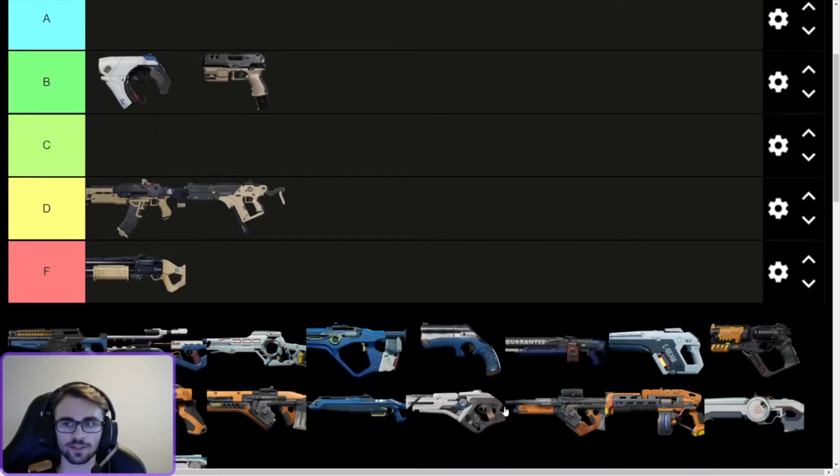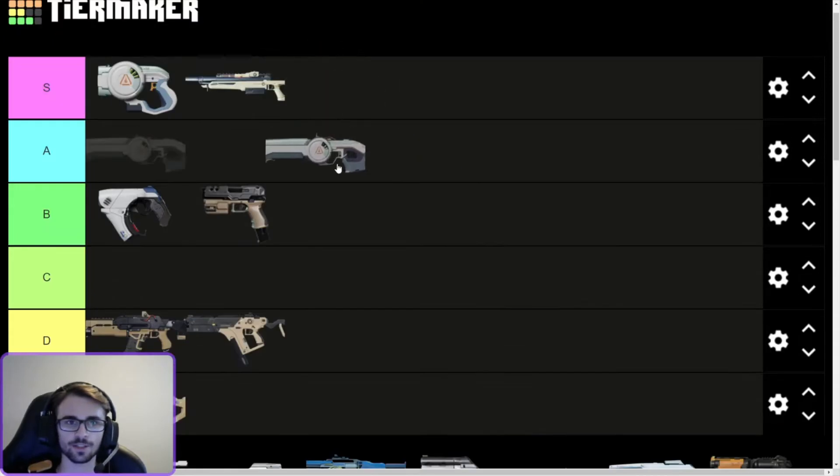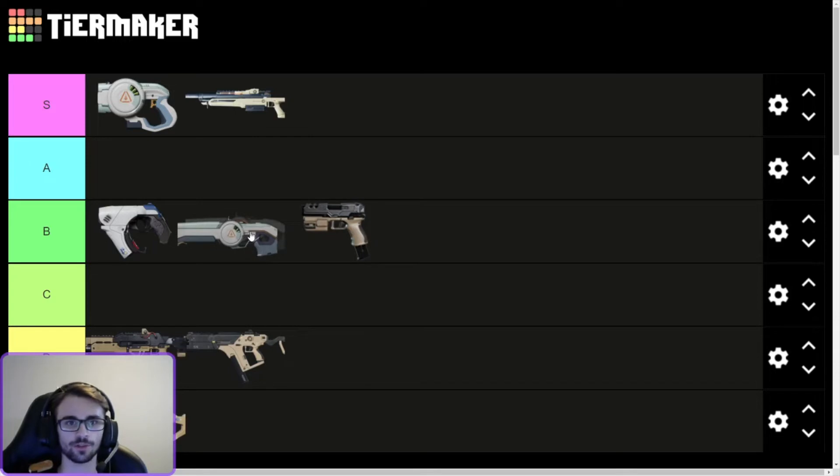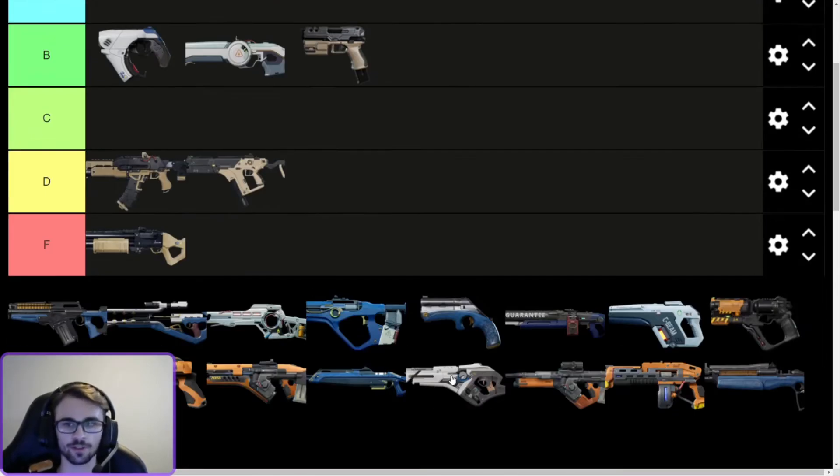What do you unlock next? The Manticore. It's okay, it's really jumpy, but it's really cheap. I'd probably put it below the Scarab, honestly. The full auto is nice, but I might change this afterwards — I'm not sure.